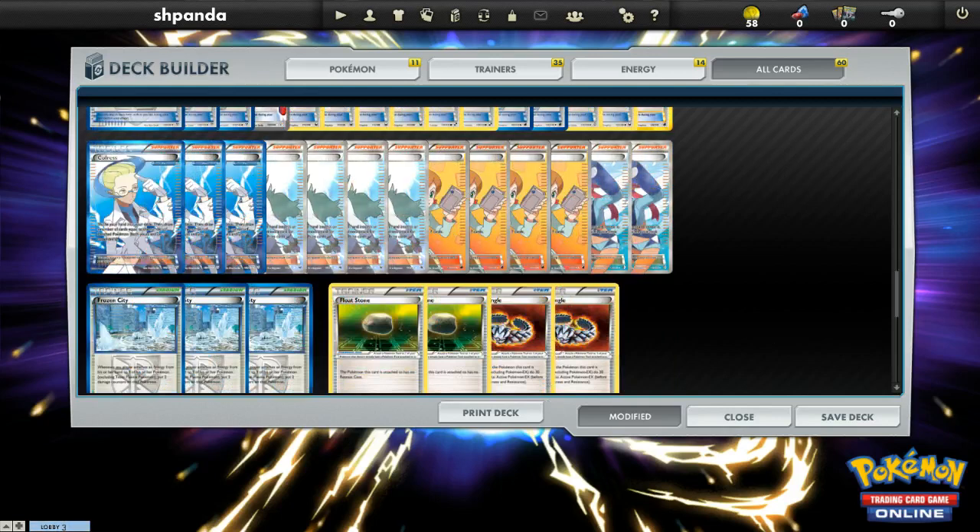Now the supporter line — pretty simple. Four N and four Juniper, the best supporters in the game. Three Colress, two Skyla. Skyla is important because a lot of times you're one card off from everything you need, so Skyla lets you search out your Catcher, a Switch, a Float Stone, a Silver Bangle — all those cards — and it can really open up a lot of plays to shut down your opponent. Colress is one of the best late game cards, but early game it's not so good. Even early game though, if you hold it for a turn and wait for your opponent to play some things down, maybe you can Colress for four, five, maybe six.